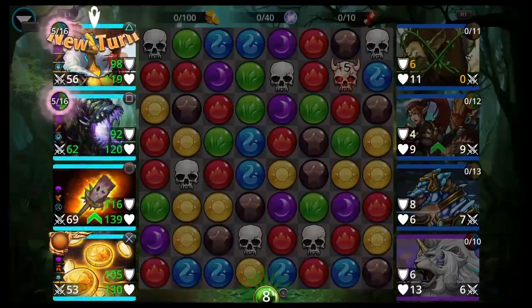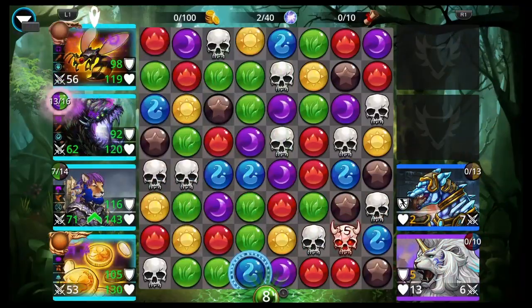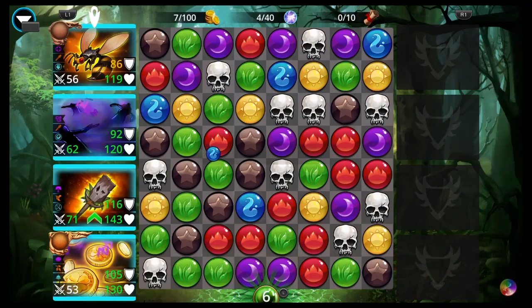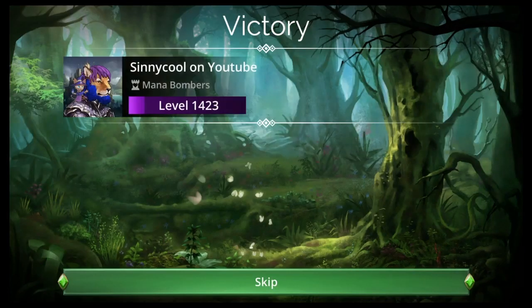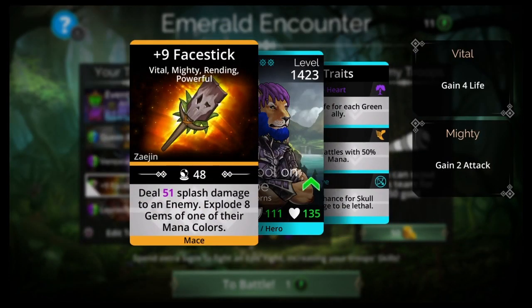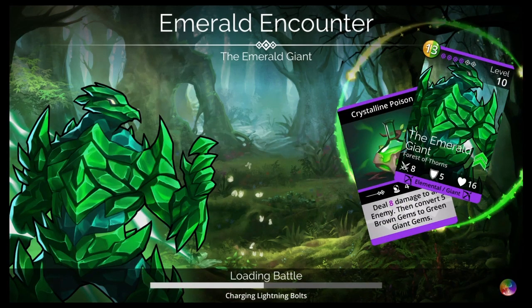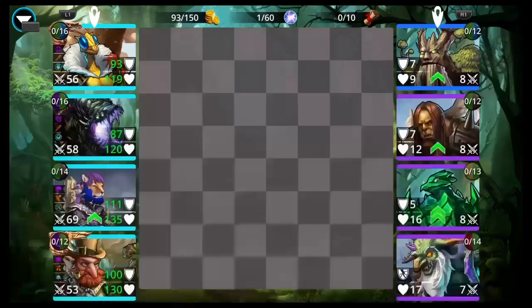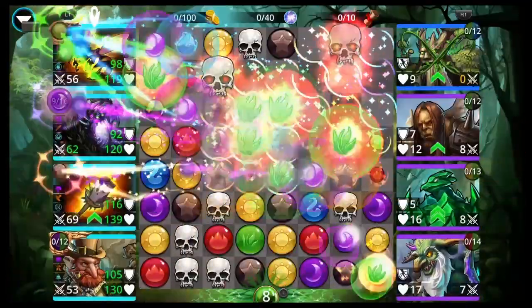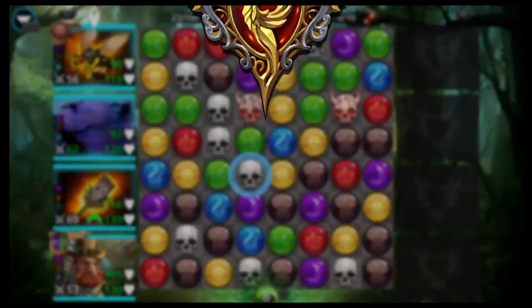We got Queen Beatrix, Vinoxia, Face Stick, and Leprechaun. Our restriction was green Warmasters and Generators, so we only had access to green troops. But luckily those include Queen Beatrix, Vinoxia, Marilith, and King Gob Truffle. I'd pick a combination of those and make a team. Like always, this is just an idea — you can mix and match. If you don't have Face Stick, there's War and Peace, which everybody in the game has, so just replace it.